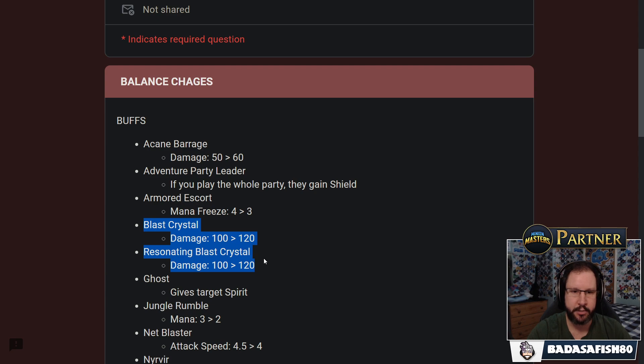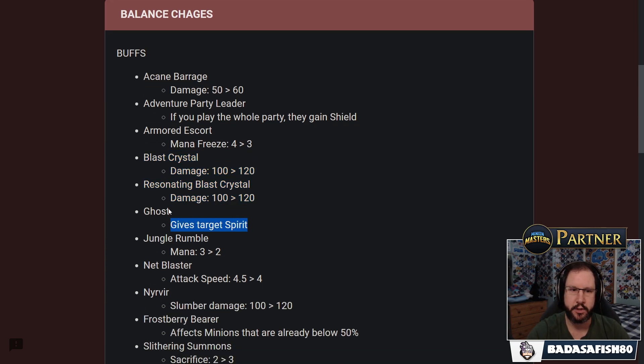The Blast Crystal and Resonating Blast Crystal — their damage is going up from 100 to 120. The reason it appears twice is because you've got the damage from the spell and the damage from the crystal itself, with the new Resonating Construct in mind. Ghost gets an interesting change — it gives its target Spirit. So when you Ghost something and take it over, assuming it's not Mythic, it will have Spirit and get a bit more value. The Ghost will still curse whatever it takes, so it will die in the same timeframe, but it should be tankier while alive.